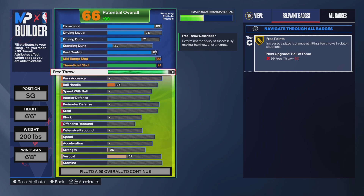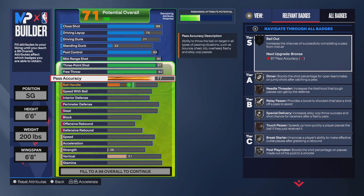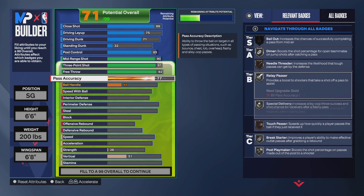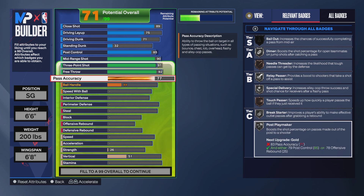For the playmaking, go with a 77 pass, which is more than enough. That gives you Dimer on silver, Needle Thread on bronze, Relay Passer and Special Delivery on silver, Tough Passer on bronze, and Break Starter and Post Playmaker on silver.